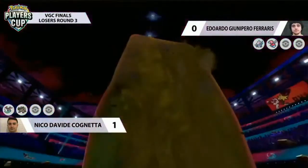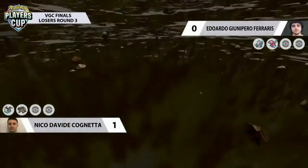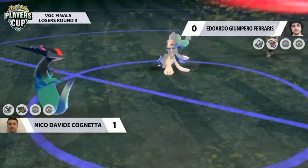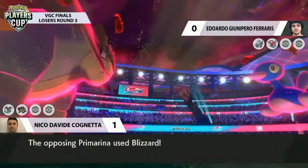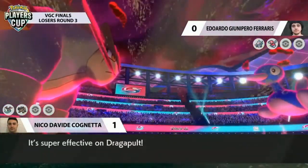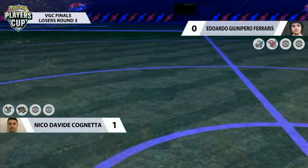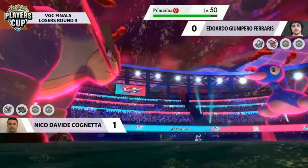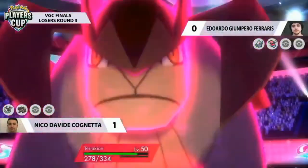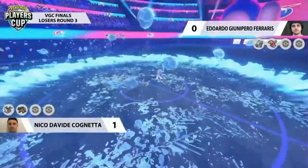The extra HP on Dynamax Porygon2 really helps out, along with the Eviolite. Unfortunate for Nico — not making the right call there. Max Rockfall follows up from Terrakion into Porygon2. If Nico had beat-up his own Terrakion that would have been outstanding, but it's a curious one. Primarina just lands a Blizzard in the sandstorm — a pretty crazy amount of damage. Porygon2 being Dynamaxed responds with Max Hailstorm, which is a much more offensive play from Eduardo.